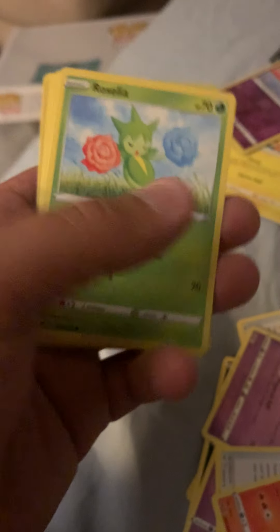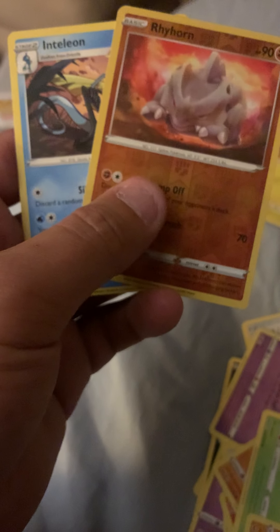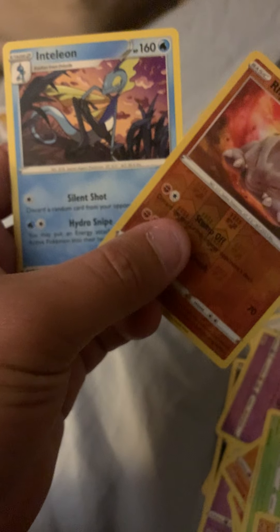Here's your trainer code card - kick that energy to the curb after going three to the front. We got a Lombre, Rare Candy, Rampardos, Roselia, Goldeen, Palpitoad, Rhyhorn, a Rhyhorn reverse, and an Inteleon rare. That's kind of odd - Rhyhorn has less HP, what's going on there? Is that like a rare card? It's just a Rhyhorn, nobody even likes this Pokemon.